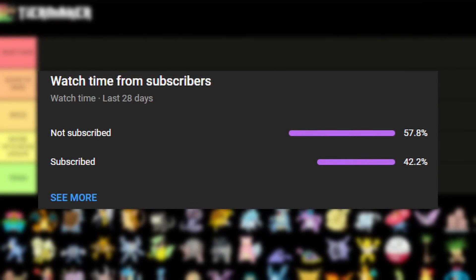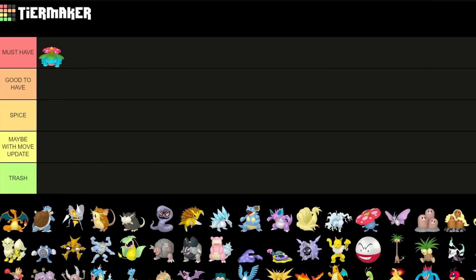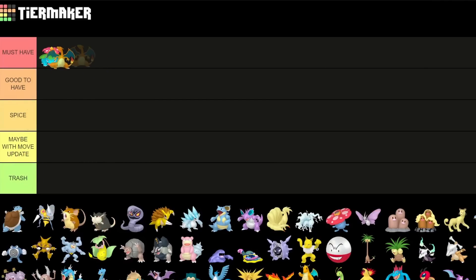So if you haven't subscribed to the channel, feel free to do so. We're going to start right into the tier list. We're going to have a lot of Pokemon in the must-have tier, starting with Venusaur, which is very great in the current Great League meta, as well as Dewgong, which is also a must-have as a Shadow variant for the Go Battle League for both Great and Ultra League.